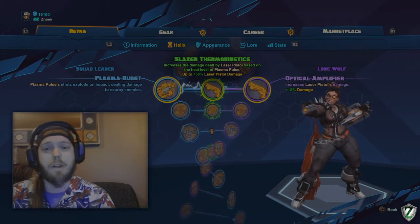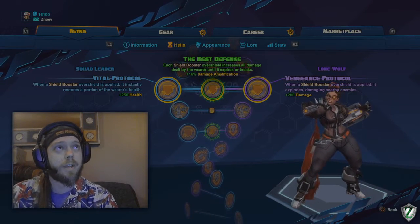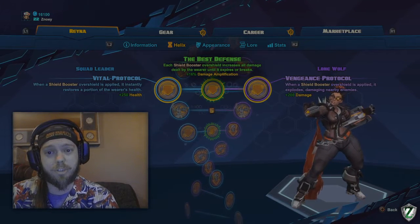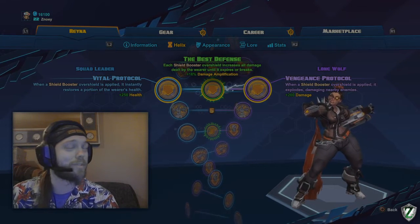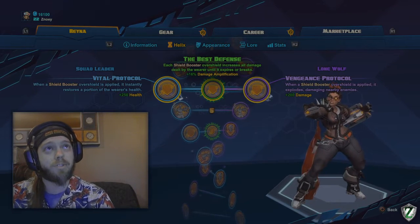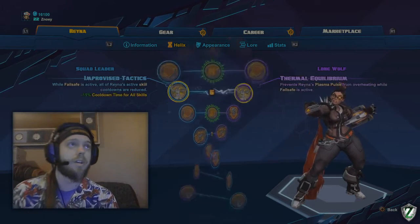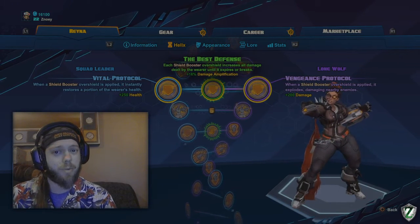For level 4, I think Best Defense is a trap. Vital Protocol is the pick — when a shield booster overshield is supplied, it instantly restores a portion of the ally's health, plus 250 health. Giving somebody 250 health allows them to survive an entire ability, and that's worth more than 16% more damage. Vengeance Protocol is also a trap, so definitely use Vital Protocol. I believe the 250 health is amplified by healing power as well, though I'd never stack healing power.